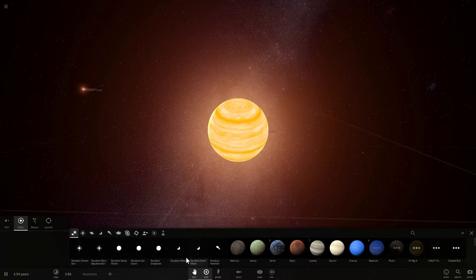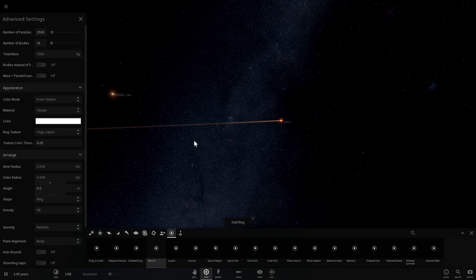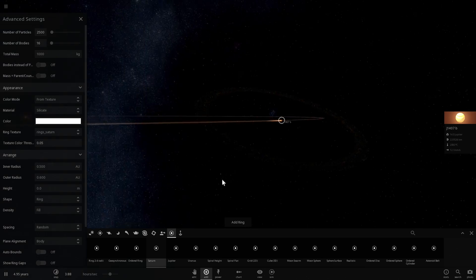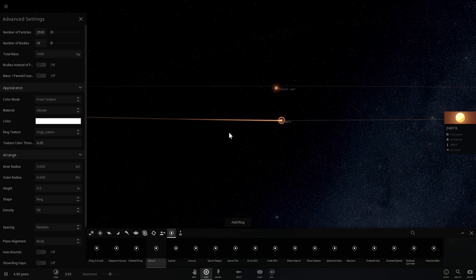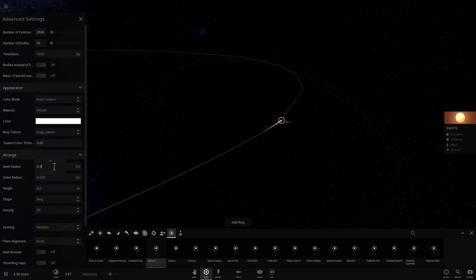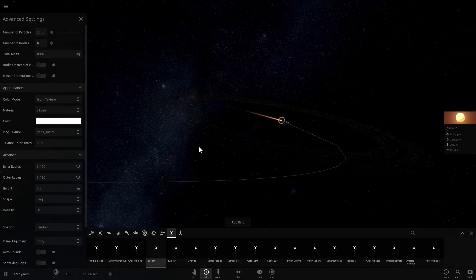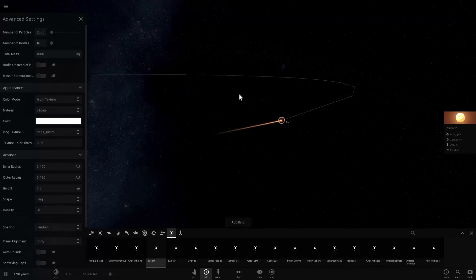Let's add the rings by going into Saturn rings and changing the distance. The first ring is going to be 0.5 to about 0.6 astronomical units. There we go — our first ring looks pretty good, kind of like what we saw yesterday. The rings aren't as bright since I didn't change the colors, but I want this to be more realistic rather than visually appealing. The next ring is going to be 0.4 to 0.48 astronomical units to create a gap between them. Boom — there's the gap right there and the second ring right after it.